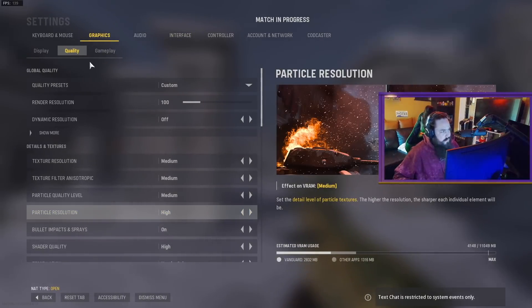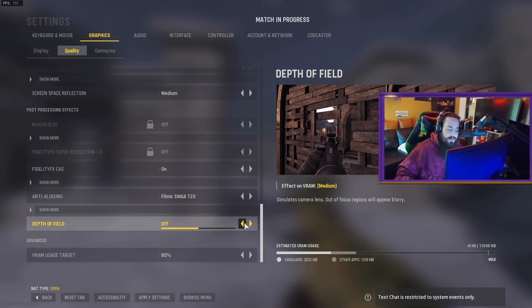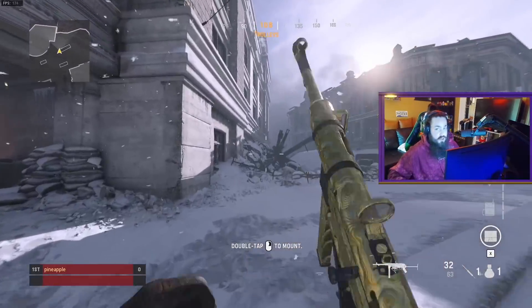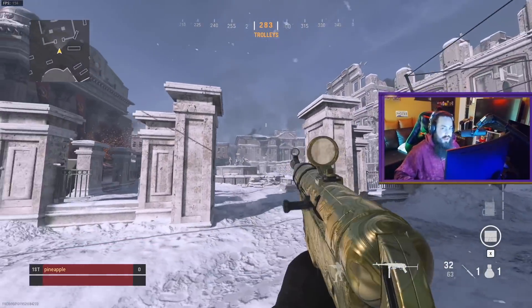Also make sure Depth of Field is turned off. Turn it off — it's useless. Combined with everything we've changed, you can see across the map in ways you couldn't in the base version of the game as it ships to you.